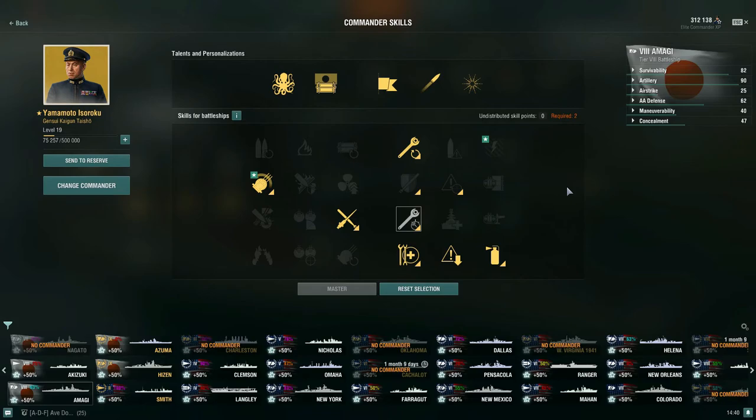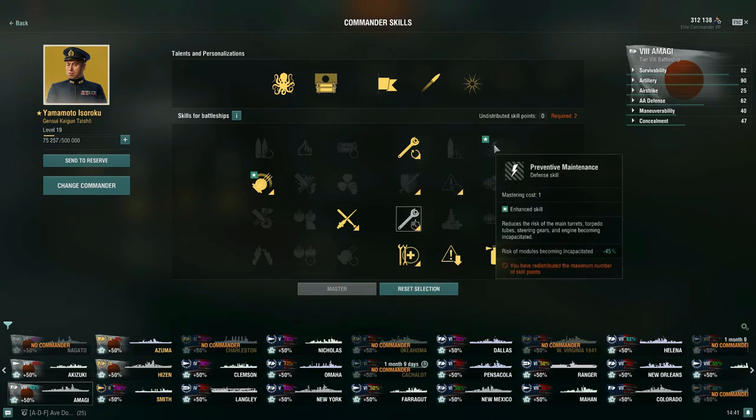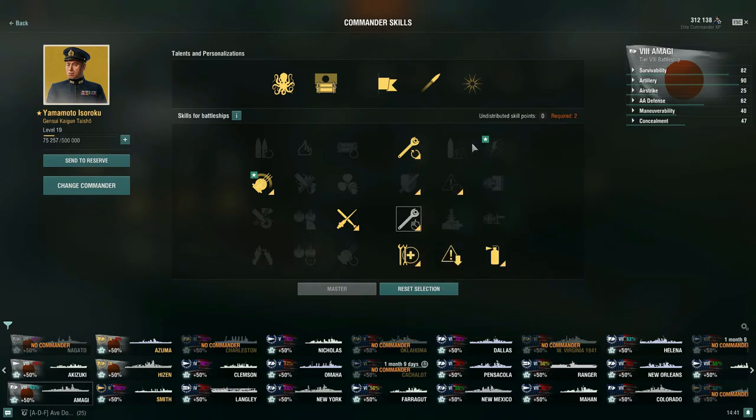For a 21-point commander, take Basics of Survivability: module restoration time -15%, fire extinguishing time -15%, flooding recovery time -15%. This is an ideal 21-point build for the Amagi. The only alternative I'd consider is swapping Emergency Repair Specialist for Preventative Maintenance, since Yamamoto's enhanced version at -45% is notably better than the standard -30%. Otherwise, this is the gold standard build for the Amagi — and it's the same build I'd run on the Yamato.